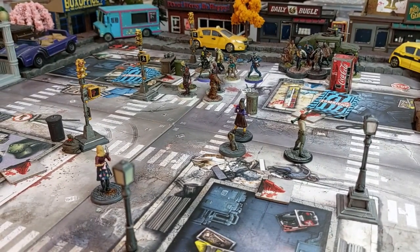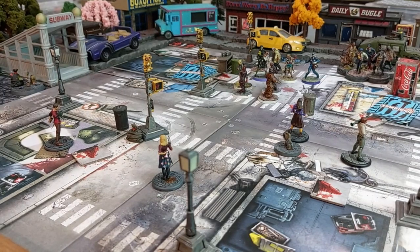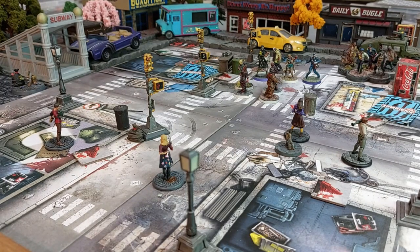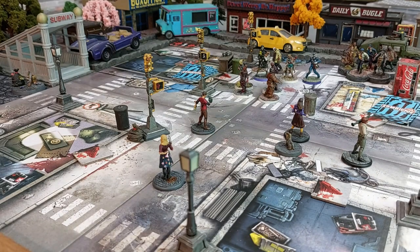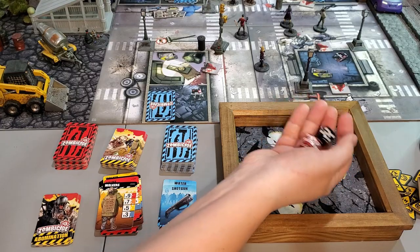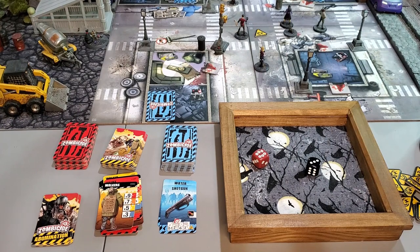Dave has a pistol and chainsaw. He comes out to the street and moves into position, then shoots the pistol — All Outing it with Plenty of Bullets re-roll available. Two dice hitting on threes, gets two kills. He fires again — one more kill. He's at 18 XP, just shy of orange.